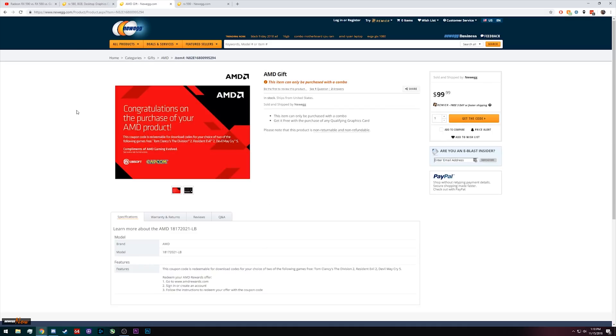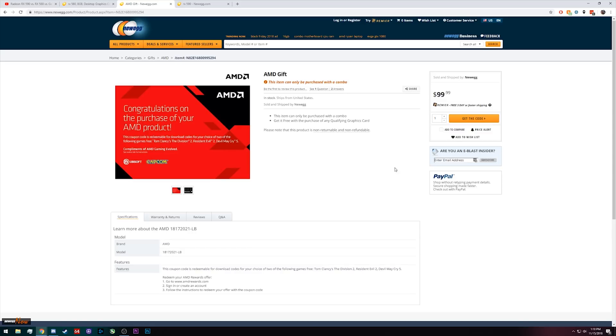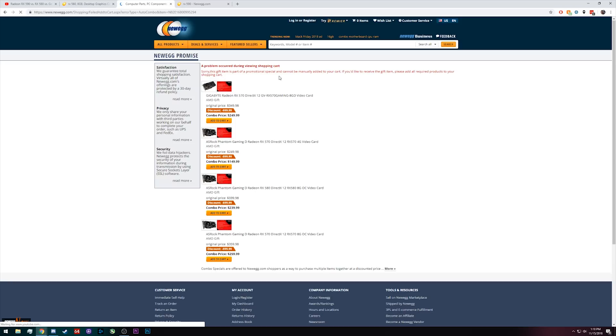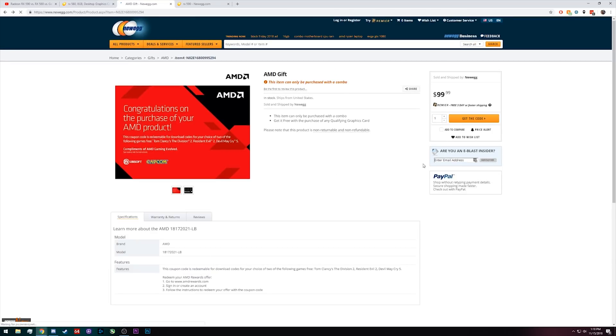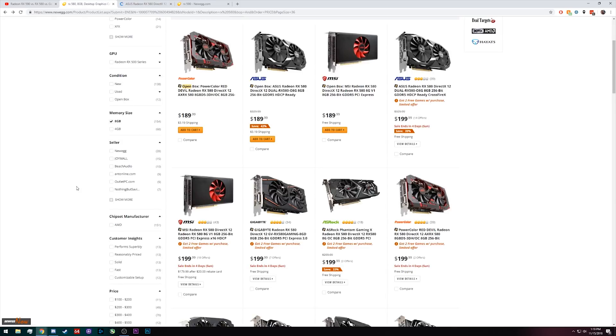Unless you really want all three games, the argument for the 590 weakens. Newegg actually had a purchase button for the codes for $100 but it forces you into a bundle. So these 580s coming with two of the three games almost completely negates the argument of 'I want the games and get a performance bump.' At $200 with two free games, the 580 is a phenomenal deal.